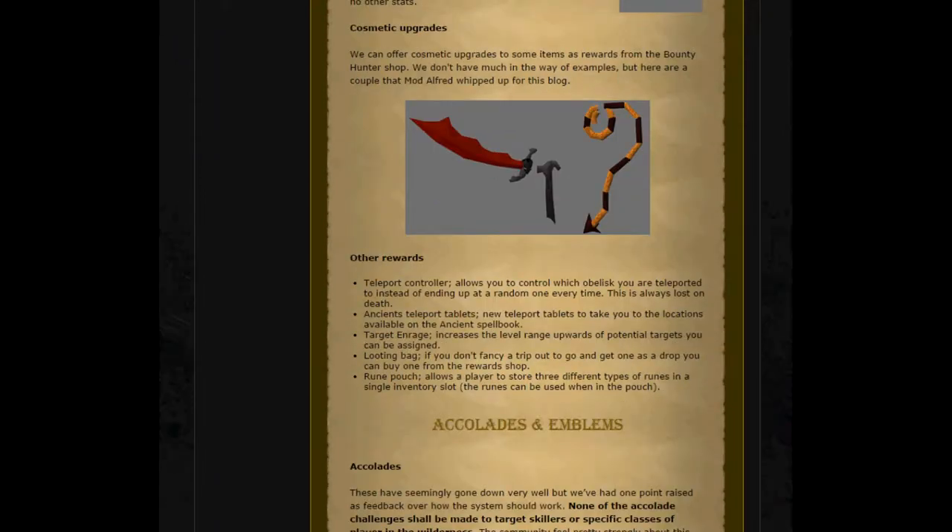Next, the Cosmetic Upgrades. They can offer cosmetic upgrades to some items as rewards from the Bounty Hunter shop. They don't have many examples, but here are a couple that Mod Alpha whipped up for this devblog — a dragon scimitar with a very long handle, and a whip which looks like it's got a lot of texture on it. Other possible rewards include Teleport Controllers, which allow you to control which obelisk you are teleported to instead of ending up at a random one every time, but these will always be lost on death. Also Ancient Teleport Tablets — new teleport tablets to take you to the locations available on the Ancient Spellbook, though I think I prefer the ability to unlock them from a player-owned house rather than from a PK store.